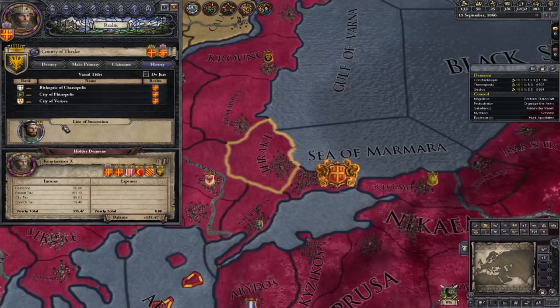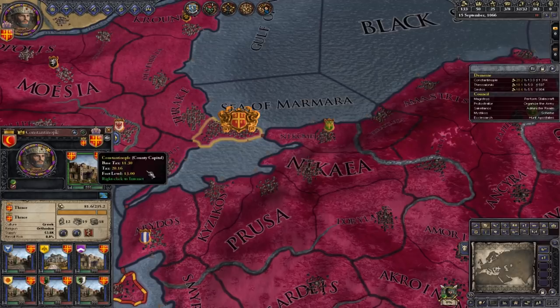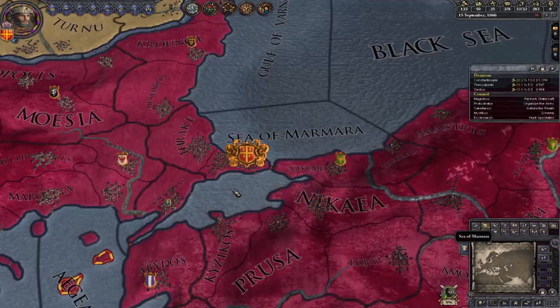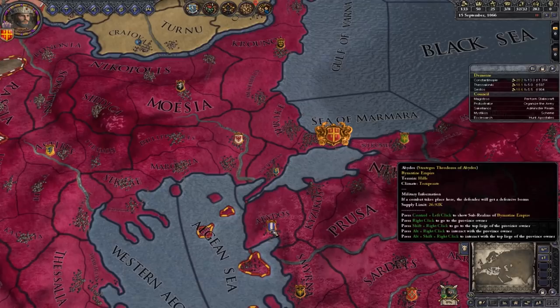The second level is county. A county-level title is any named province — it is shown by the primary holding of a province. Counts are silver-ringed characters.